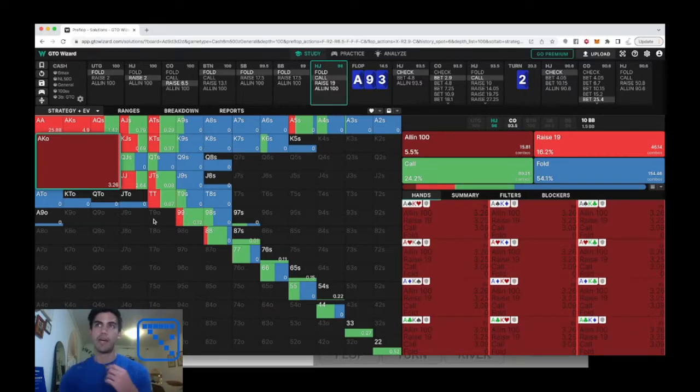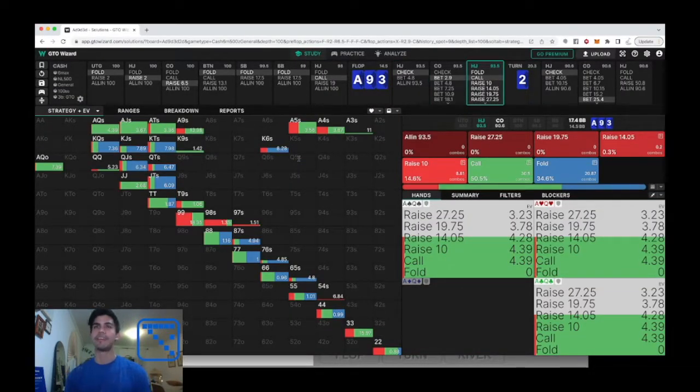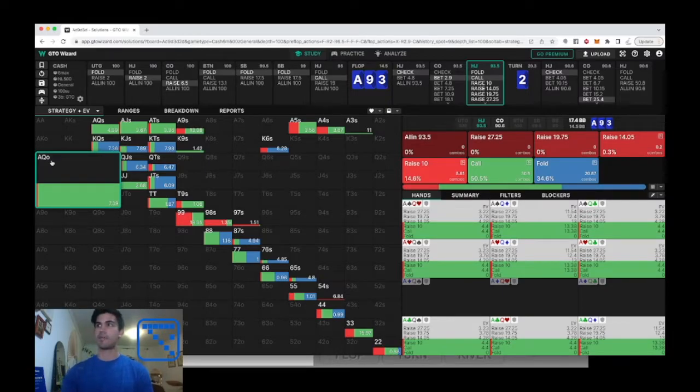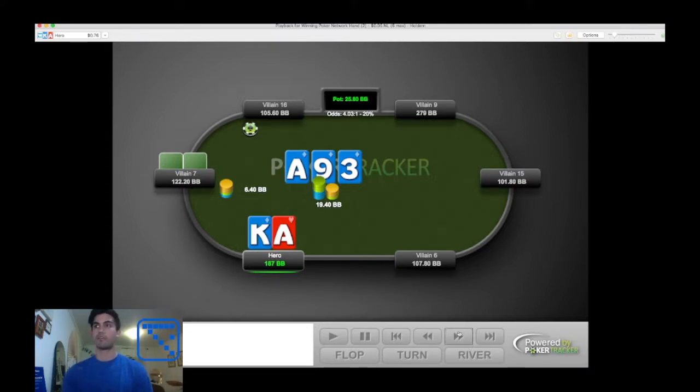We plug in the call and see how our range plays. The flop comes ace of diamonds, nine of diamonds, three of diamonds — we flop top pair and the nut flush draw. Villain continuation bets 6.4 into 19.4. We have a pretty easy call. We'll never have ace-king here according to GTO, but we do. Looking at comparable hands — ace-queen with the queen of diamonds — we're just not raising very often, only 14.6% of the time, primarily with queen-high flushes and sets. We have neither, so we call.